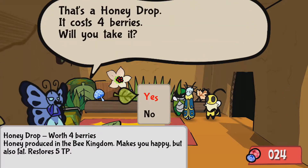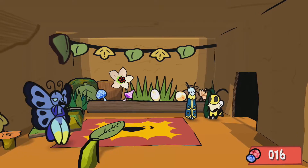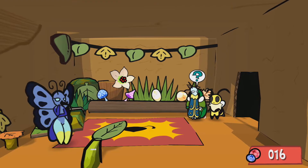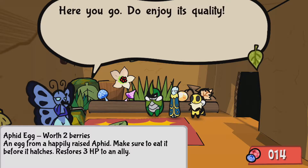Drop of honey. And yeah, another drop of honey. Berries worth three. Or do I want a fig egg? Yeah, I think I'll take that, because it's cheap. So there you go, we're good.